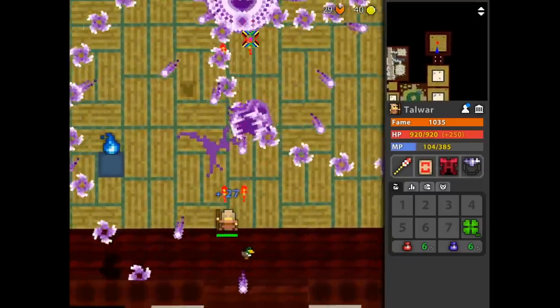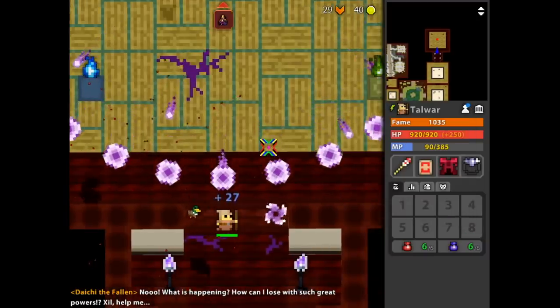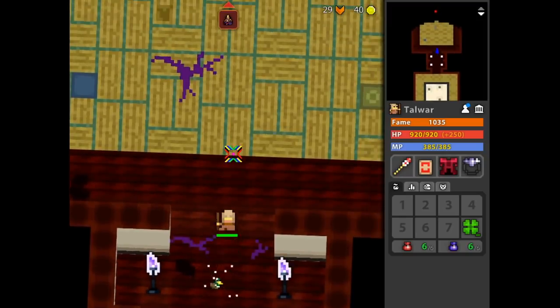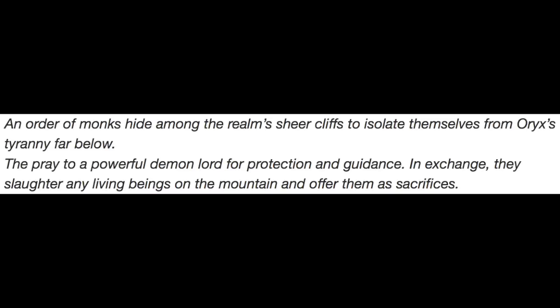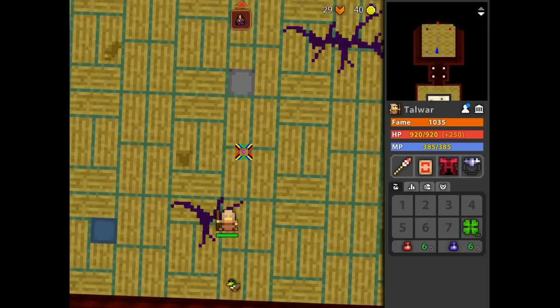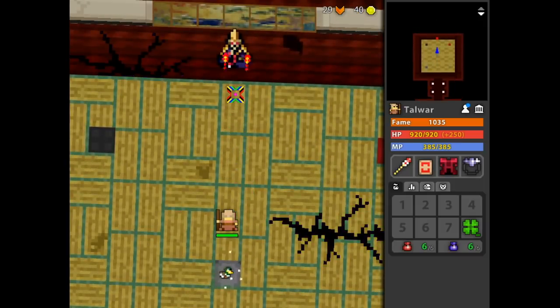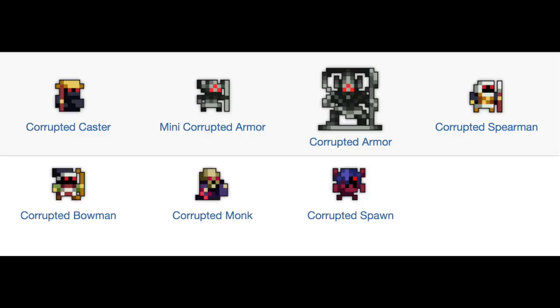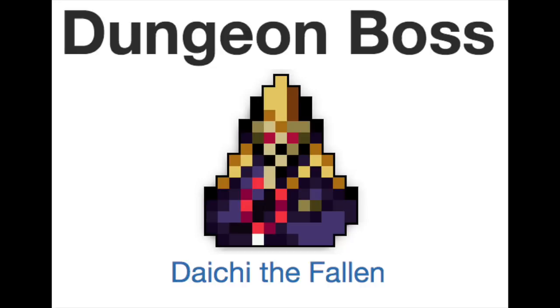Even the boss was way less scary than I remember when it first came out, most likely because they did tone down his final phase. You'll see glowing purple cracks in the ground on the way in to show the corrupted power that has infested the temple's leader, Daichi the Fallen. The Mountain Temple's lore says an order of monks hid among the realm's sheer cliffs to isolate themselves from Oryx's tyranny, praying to a powerful demon lord for protection — in exchange, slaughtering any living beings as sacrifices. Every name in the dungeon is preceded by 'corrupted,' and the boss is called Daichi the Fallen, implying something has taken them over and they have fallen from grace.